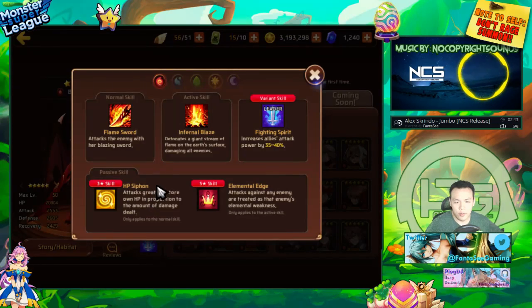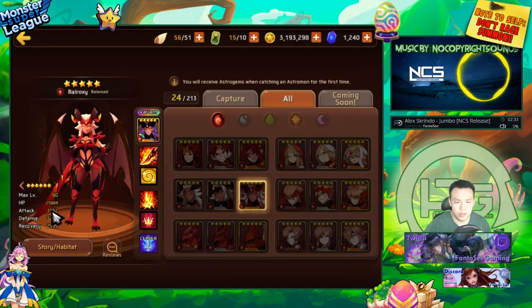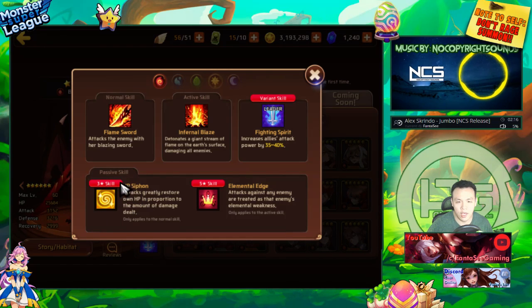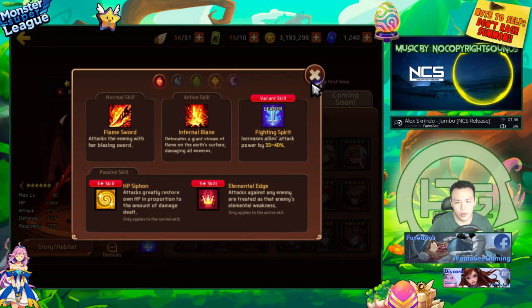Bell Ronas are only available from Heroes Festival. Fire Bell Rona is balance type with mostly defense stats, making her pretty tanky. She has HP siphon which heals herself based on damage dealt — it's actually better to have high defense than HP for this to work. She can help you do B9 and she has an elemental edge AOE skill, making her a really good nuker. Both skills are really good.